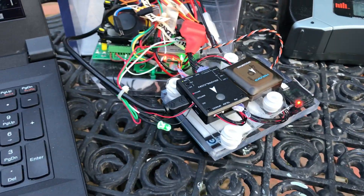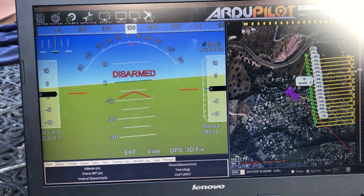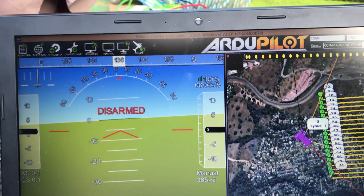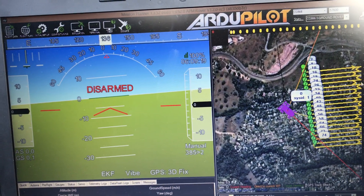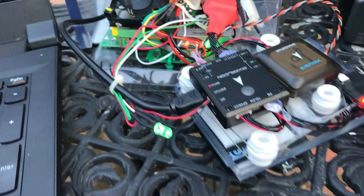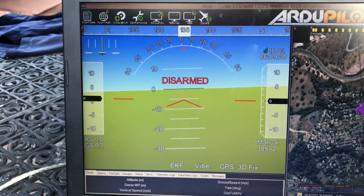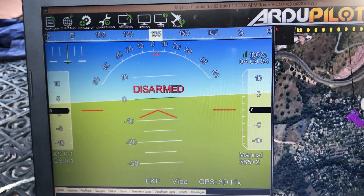That means it's on, but why does Mission Planner tell me it's still disarmed? It is on — that's on solid. If I turn it off, it doesn't change. If I change the radio to Auto, everything seems to be working fine.